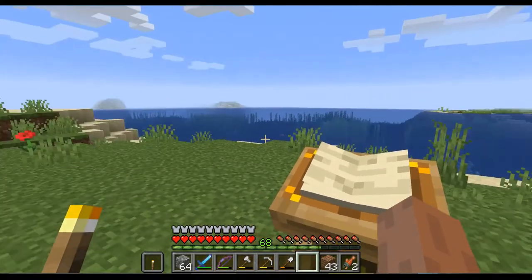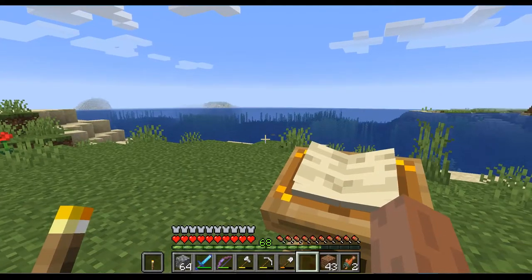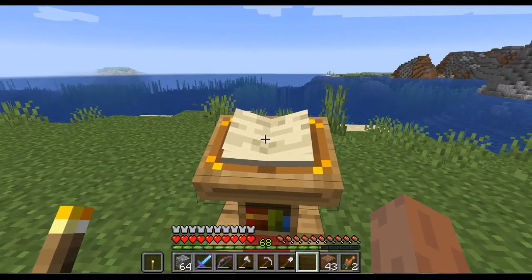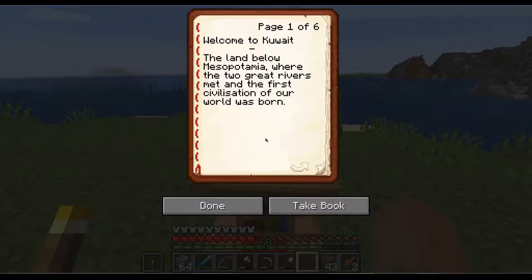Welcome to this new location. We are set out here in a bay on a beautiful ocean and have a book before us. The book tells us where we are. Welcome to Kuwait, the land below Mesopotamia where the two great rivers met and the first civilization of our world was born.